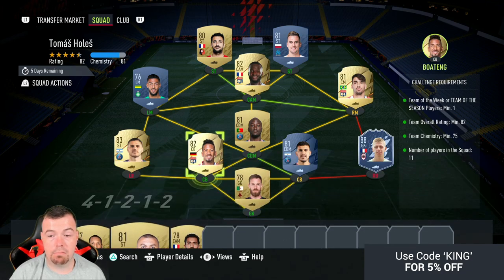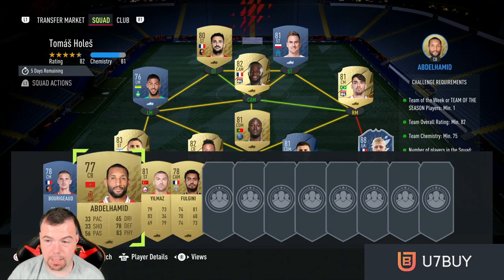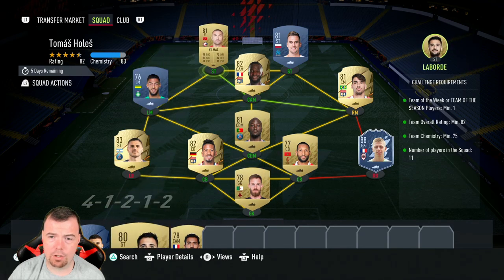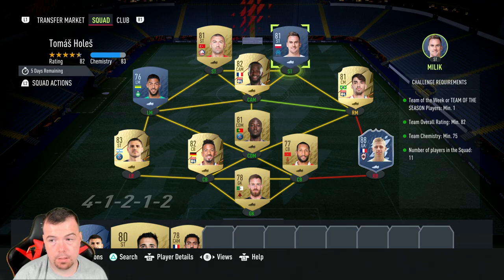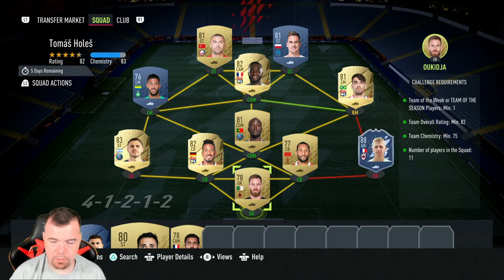You can use Yilmaz instead of Laborde there as well depending on how you pronounce the name. I tried swapping in Abdelhamid and then realized putting Yilmaz and Abdelhamid together actually works — Abdelhamid is 500 coins and Yilmaz is 500 coins, so that actually saves 200 coins compared to the previous setup. We love saving 200 coins!